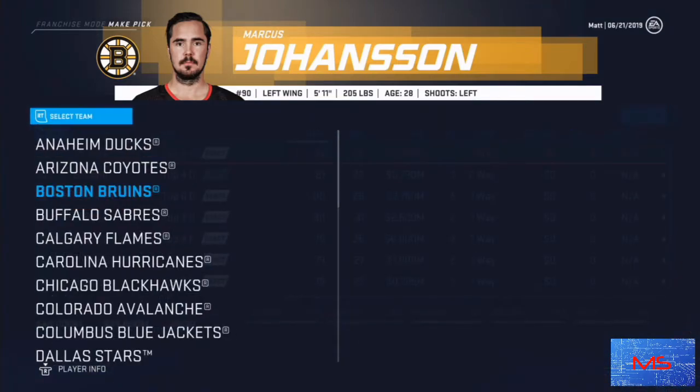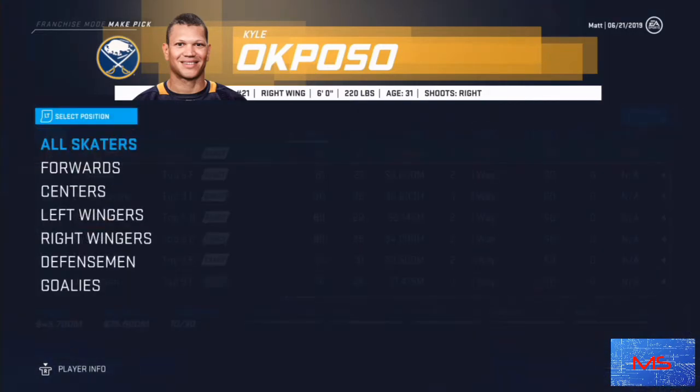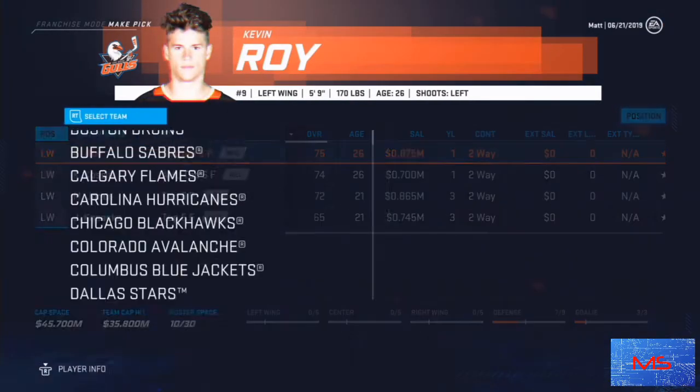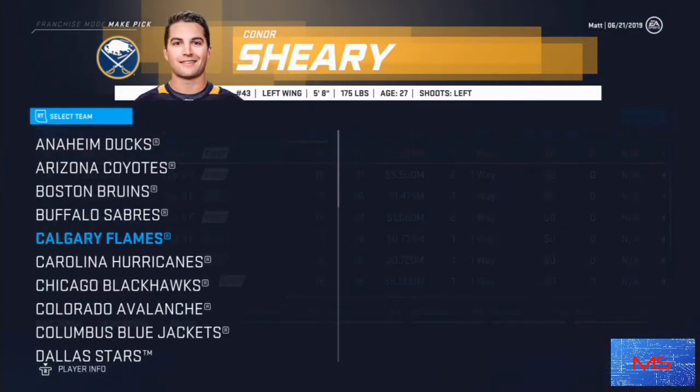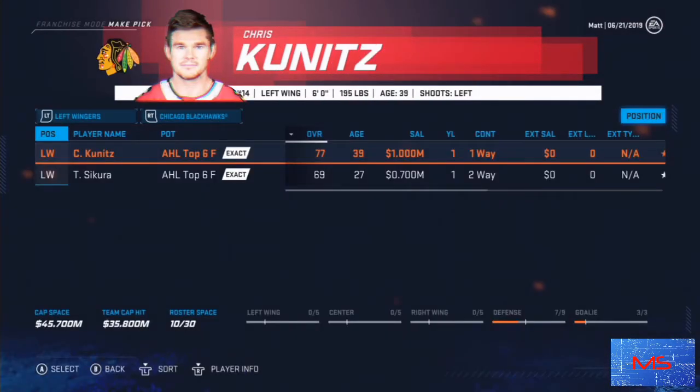Now looking at left wingers. Starting with Boston — Marcus Johansson looks pretty good, though his contract's expiring. One bad thing about the expansion draft I forgot to mention is that sometimes you'll bite the bullet with a team that literally gives you nobody over 80 overall, and you'll just throw that player down to the minors. I would save those teams for last and completely ignore them until the end.